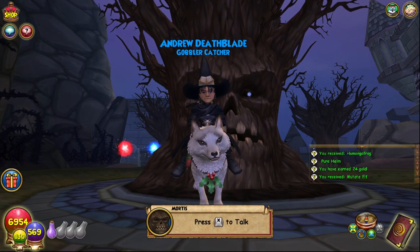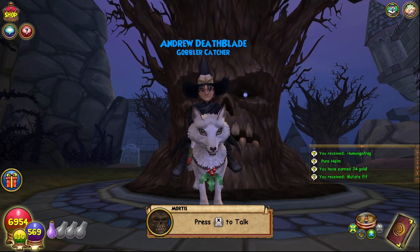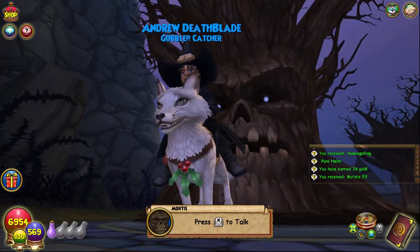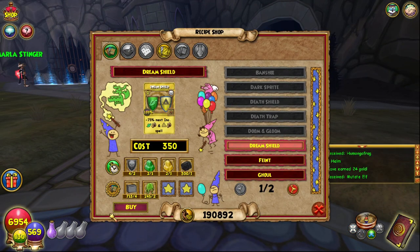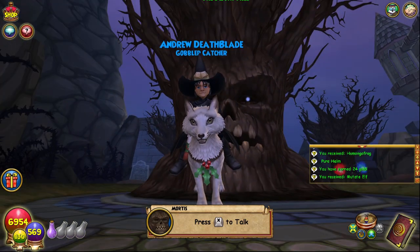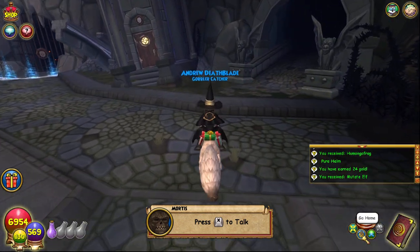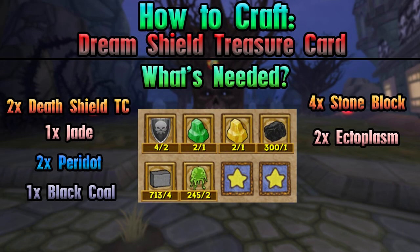Hello and welcome back to The Craft Box, my name is Brent, and today we are on episode number 59 of the Completionist Crafters series. Today we are crafting Dream Shield from Mortis. As always, you have to be a Death school wizard in order to craft this, but everything else you will need and all of the requirements are on screen right now.